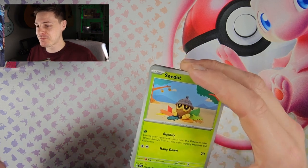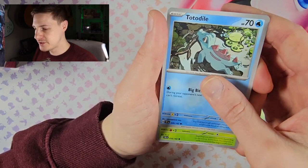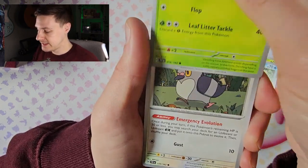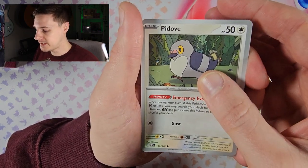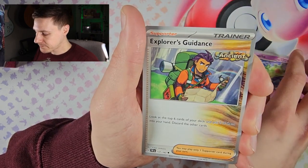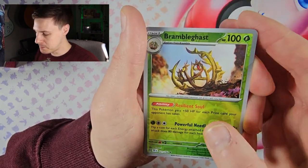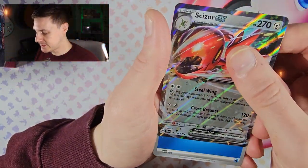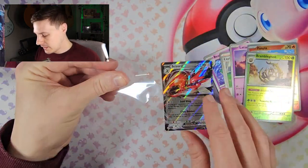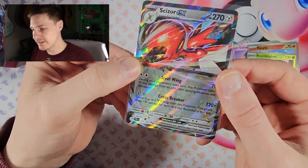This is the first product I'm opening from Temporal Forces, my very first booster box on this channel, which is quite exciting. Pop the box open, there we go — 36 packs ready to rip! I'm not going to mix them up, I'll just get my sleeves ready. Let me know what your chase card is — what are you after? I really like the Master Ball card.